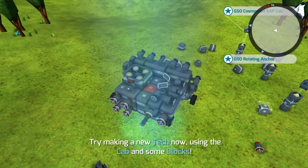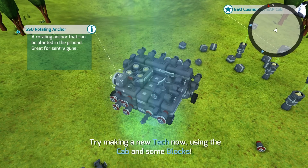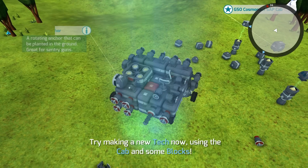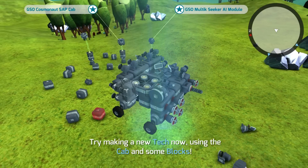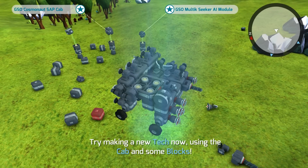What is this thing? A rotating anchor — rotating anchor that can be planted in the ground, great for sentry guns. We could take that back to our base, I guess, put that on the ground, put a couple guns on it or something. Maybe protect it a little bit more that way.